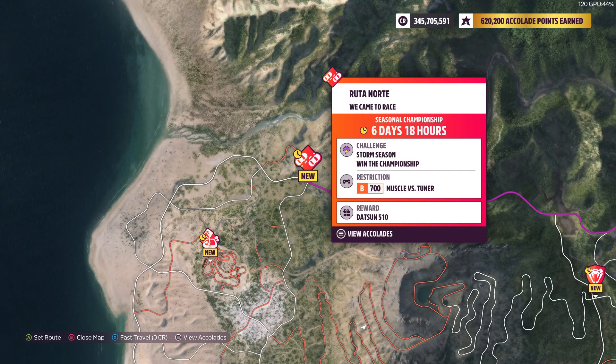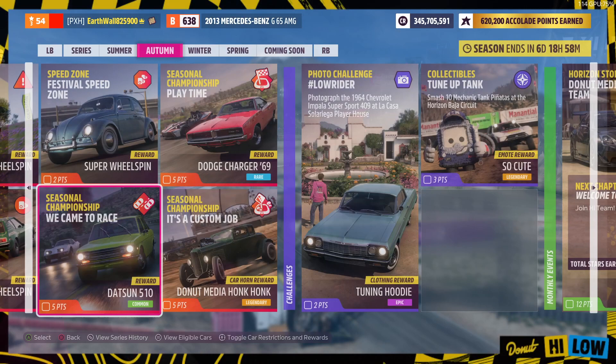Then we got this Championship right here. You can use any B-Class Muscle or Tuner Car. It's a three-part race — all you got to do is win either all three of them or get second in the last one. Any worse than that, you will not get the Datsun 510, which is the reward.